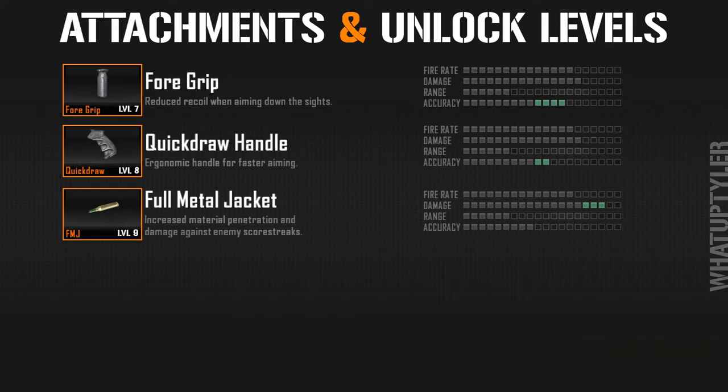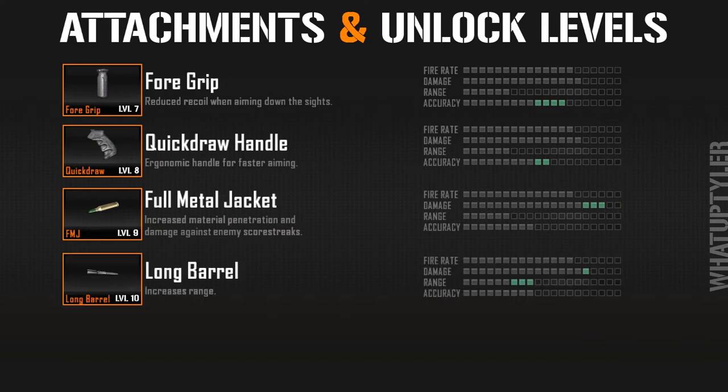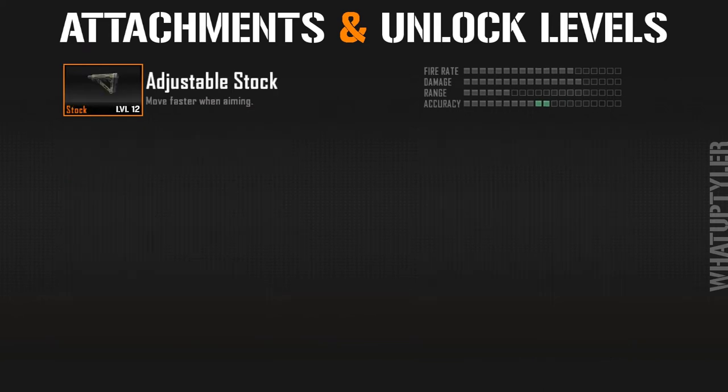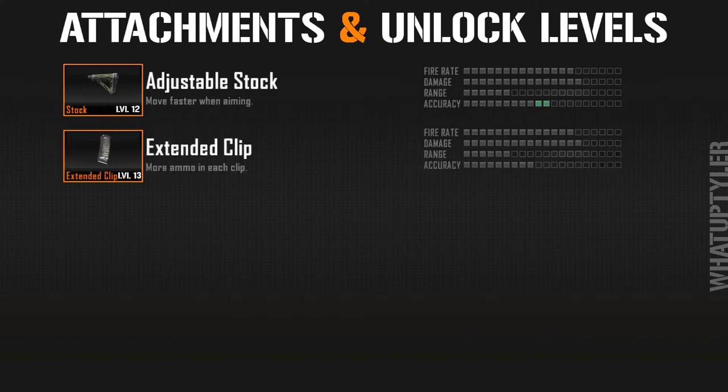The full metal jacket at level 9 increases bullet penetration through walls and the dots claim it increases damage too, though I'm not 100% sure on that. The long barrel at level 10 gives increased range. The target finder at level 11 highlights enemies in the scope when aiming down sights — useful for anyone on a standard definition TV. The adjustable stock at level 12 lets you move faster while aiming. The extended clip at level 13 gives you 14 extra bullets without affecting stats.